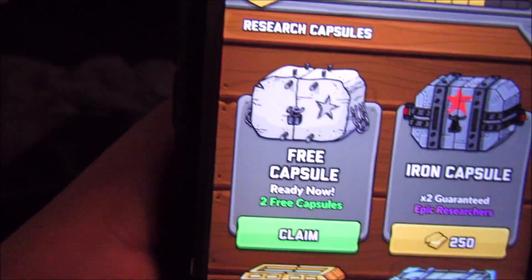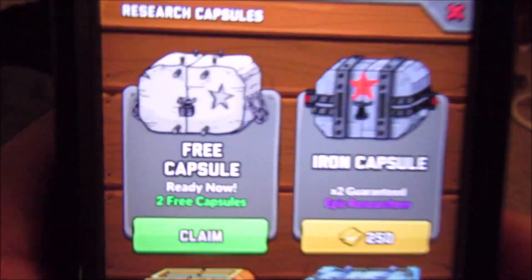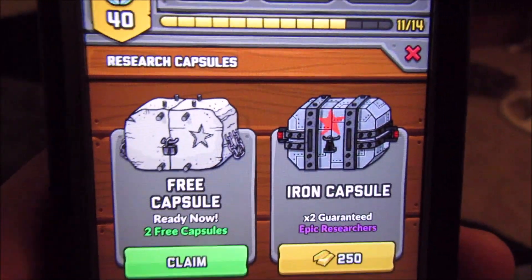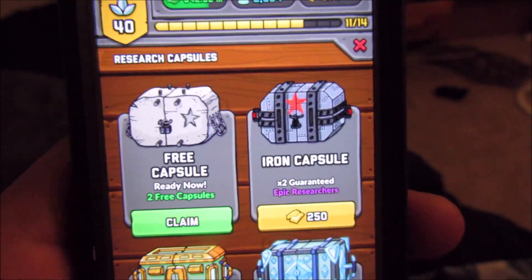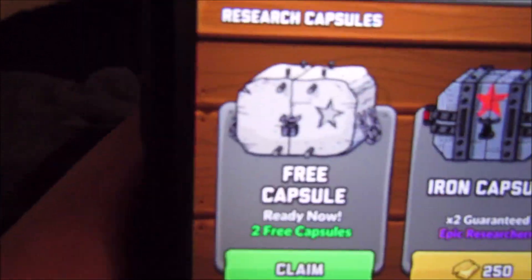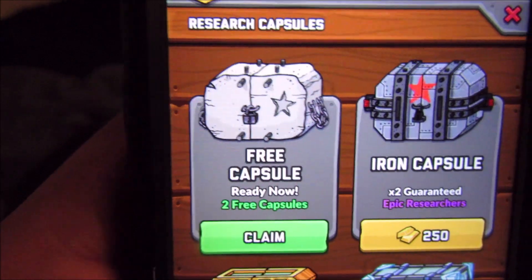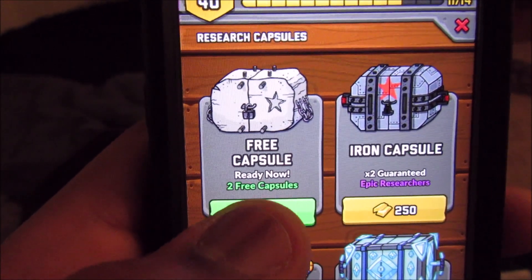Where you get the free capsule - pretty much all you do is wait until you get this capsule or any capsule higher. Don't do it on the cheap tier-one capsules; it'll take a while to build up, but you can do it on that one. I like to wait for what I'll call the silver capsule.